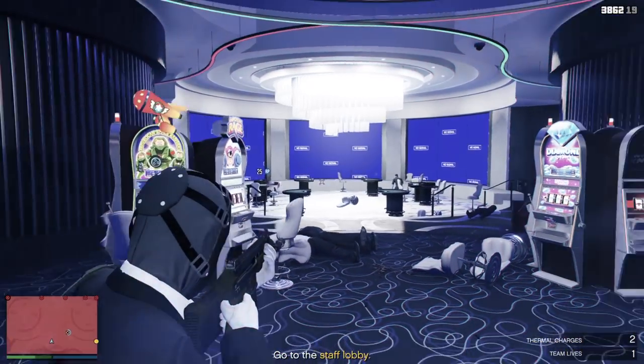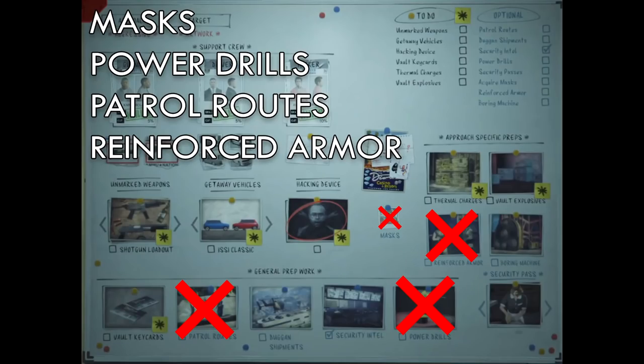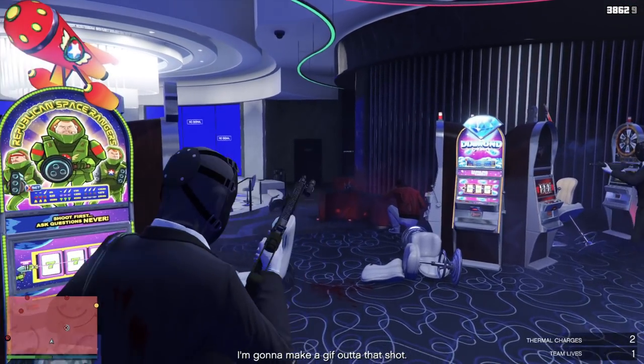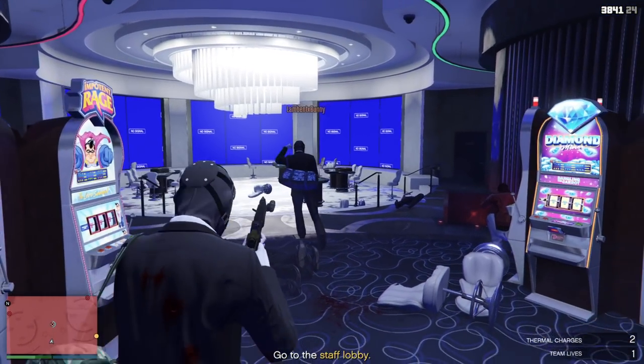Let's get into the prep missions and the tips I have for them. Starting off with the four missions you don't need to do: the masks, the power drills, the patrol routes, and the reinforced armor. The reason you don't need the patrol routes — compared to the other two heists — is simple: you'll be literally blasting your way into the vault, so patrol routes are not of the essence at all.